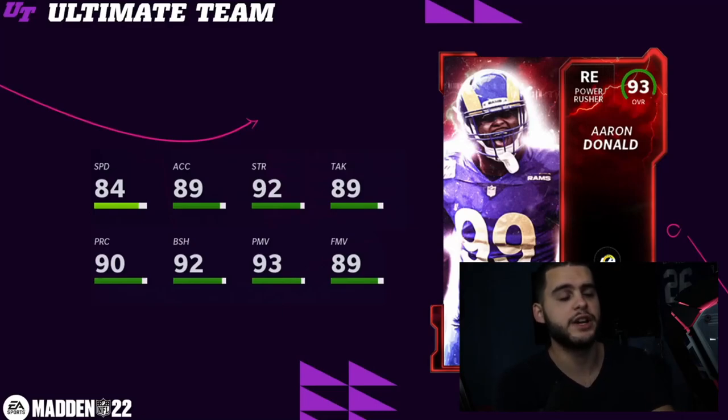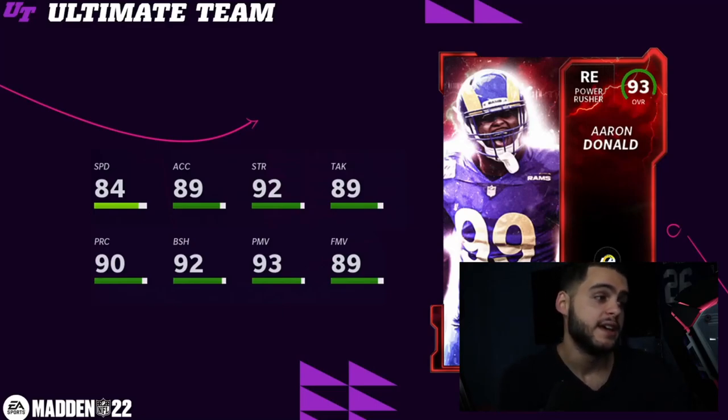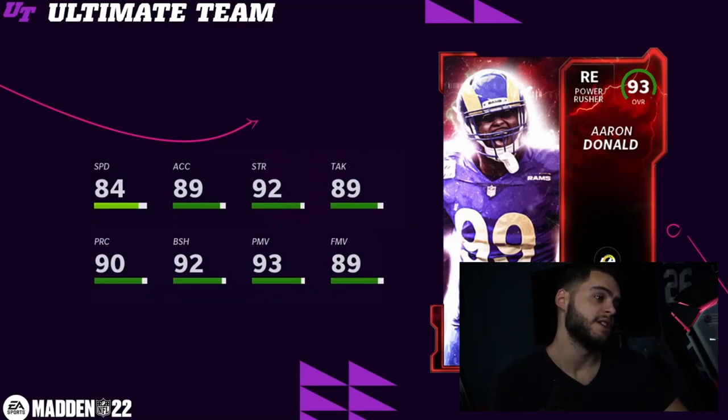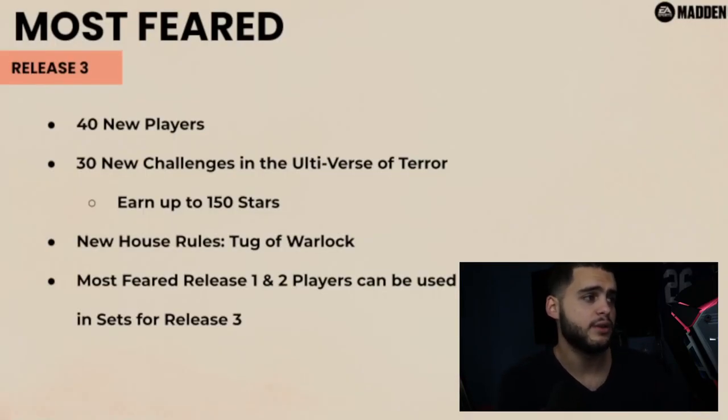Aaron Donald — we've been expecting this card; he's a Most Feared staple. This card is really good: 85 speed, 90 acceleration, 93 block shed, 94 power move, 90 finesse move. He'll be like Lawrence Taylor in the sense that he can finesse, do power, and stop the run. Not as fast but still a really good option. I'm a big fan of this card.